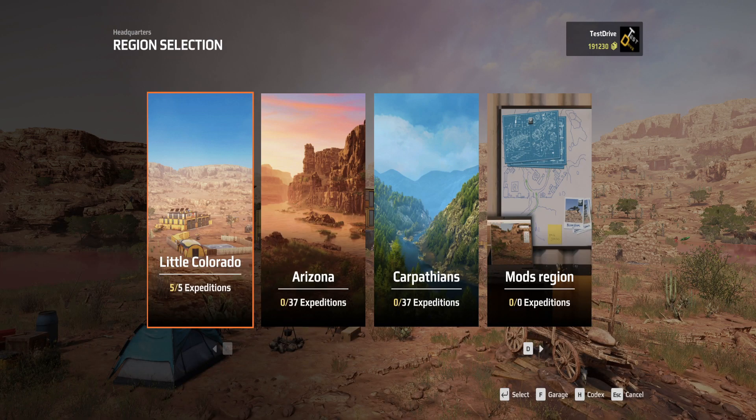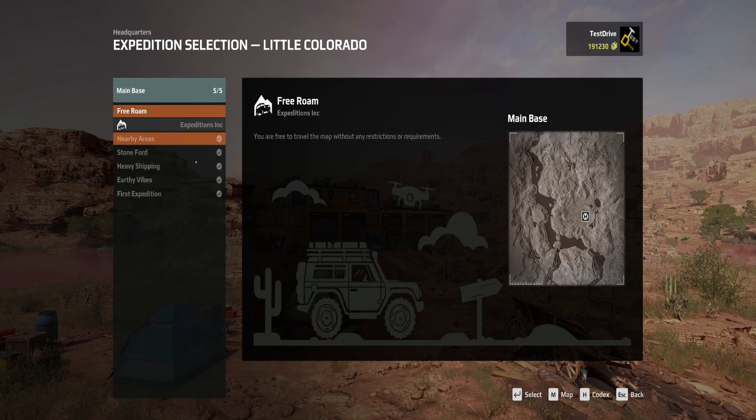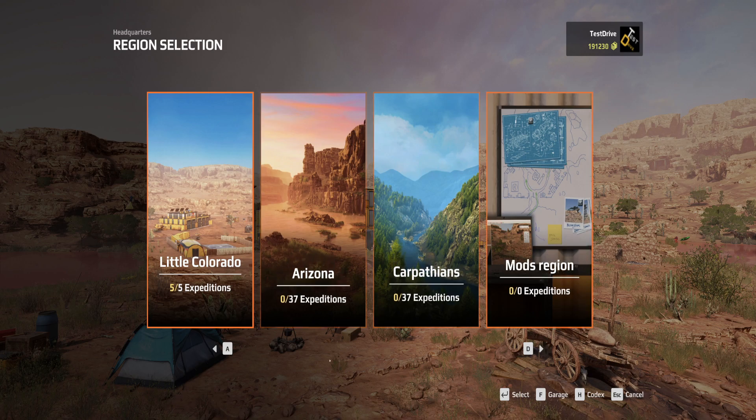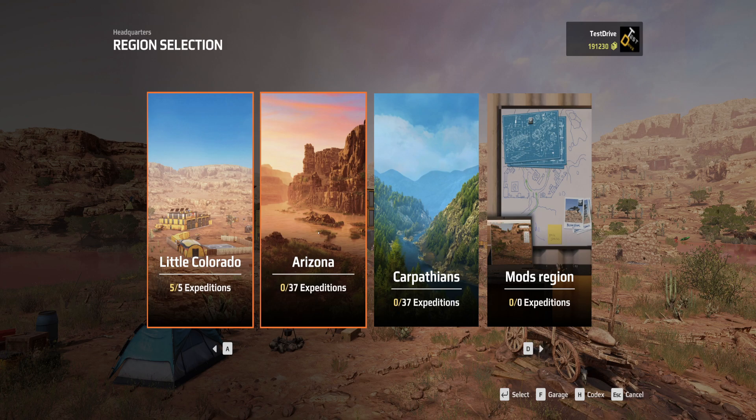Hello runners and welcome back to Test Drive. We are jumping back in for another episode of Expeditions: A MudRunner Game. We have completed Little Colorado, which was basically just the tutorial area. We've pretty much completed all of those objectives, and we have some free roam stuff we could get done, but we are going to be focusing more on the actual expeditions rather than the free roam stuff.